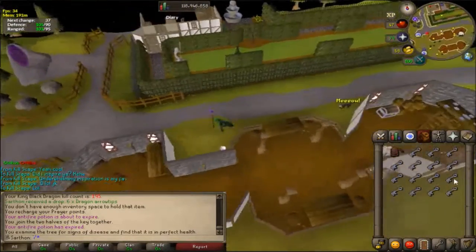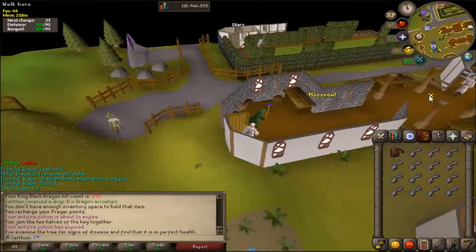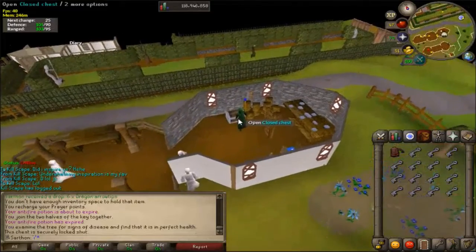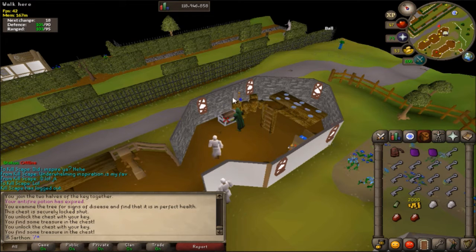If you don't know what I'm doing, basically you can get these crystal keys by connecting a loop and a tooth half, and you can come to Taverly and open this chest, and it will give you basically a loop. It's securely locked. And I'm just gonna be doing this to see if I profit.